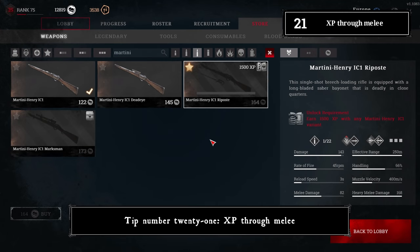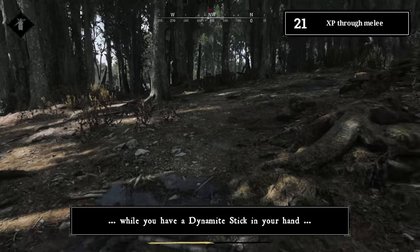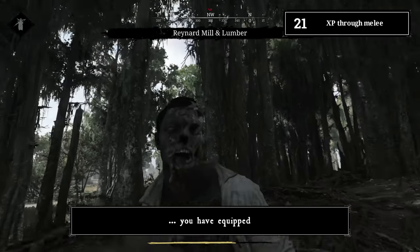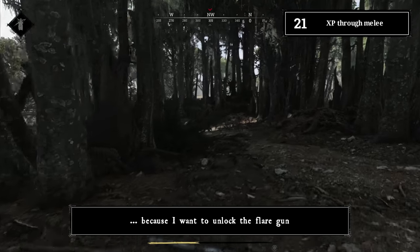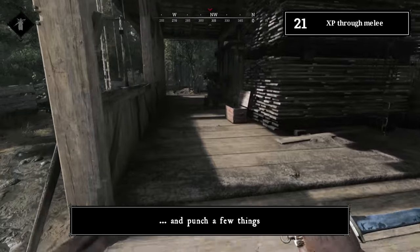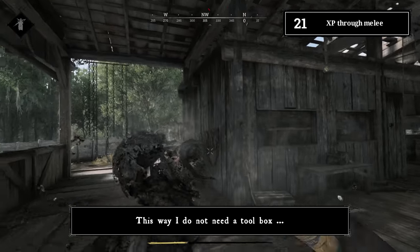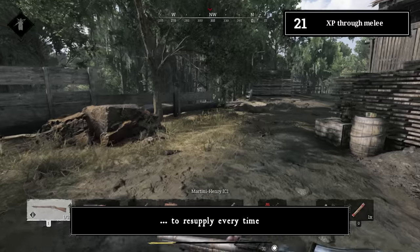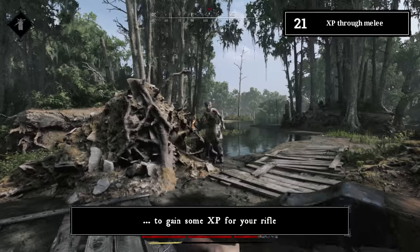Tip number twenty-one: XP through melee. If you melee enemies with the stock of your rifle, or punch them while holding a dynamite stick, it counts as progress for the rifle or consumable you have equipped. This also works for tools — equipping fuses and punching AI counts toward the flare gun unlock, so you don't need a toolbox to resupply every time.